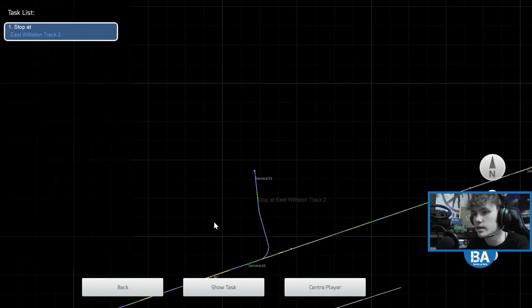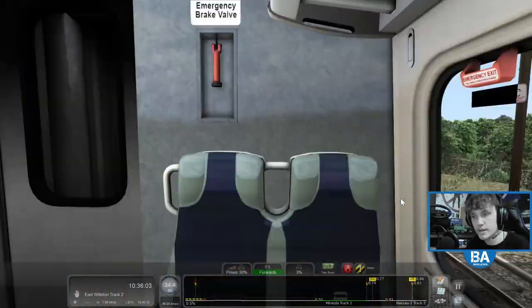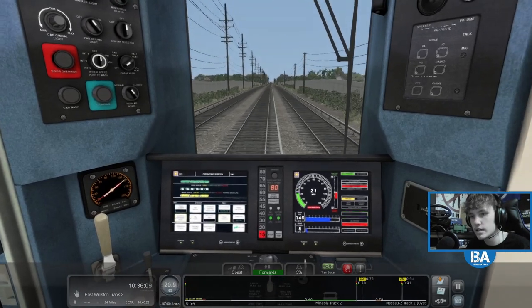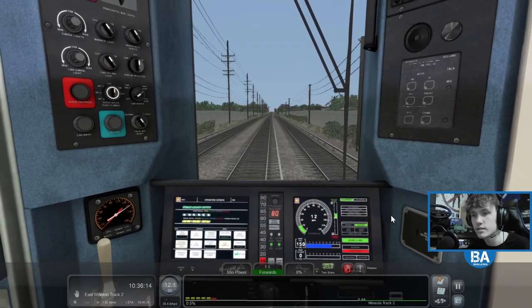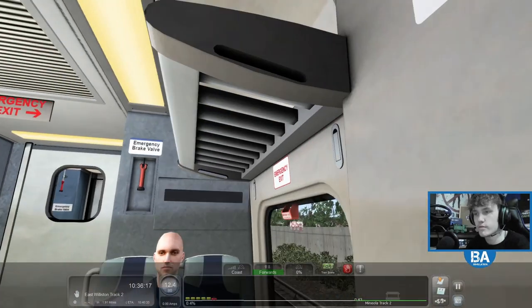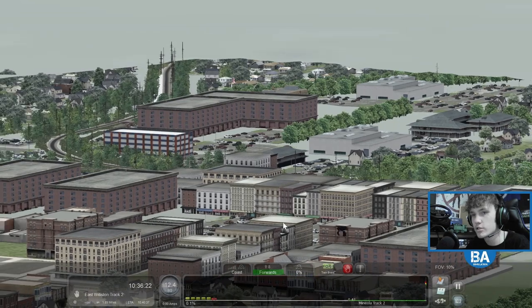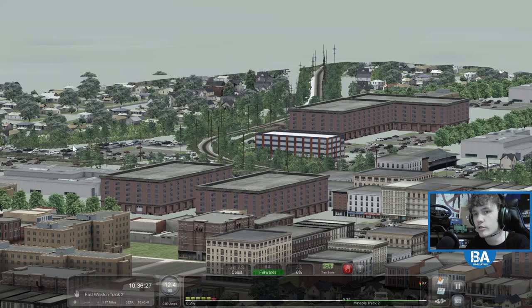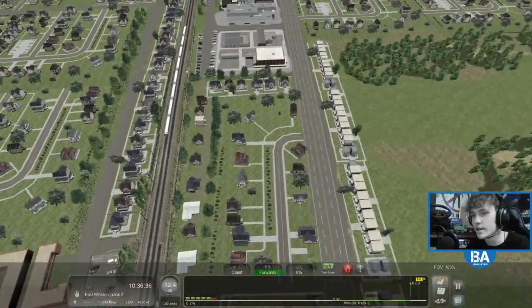And here you get East Williston, where we're going. It gets quite slow by the looks of things. Let's go up again — I want to see if we can see Garden City. Yeah, there it is — there's Garden City behind these buildings here. You've got the freight track that goes along, the bit that goes off to Hempstead over there, and Country Life Press is like there. That's quite cool seeing that far in the distance.